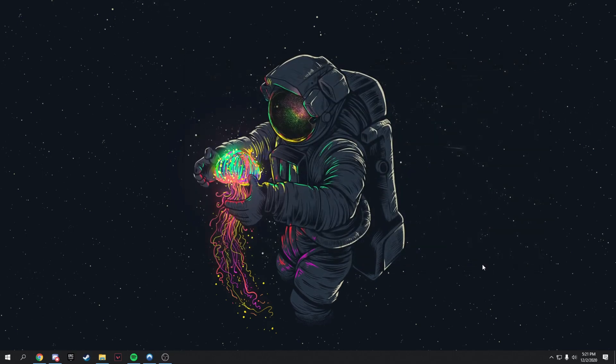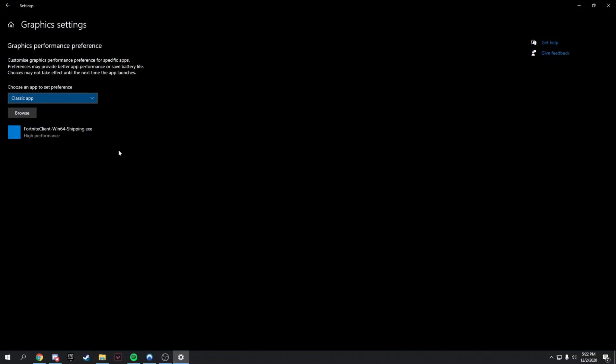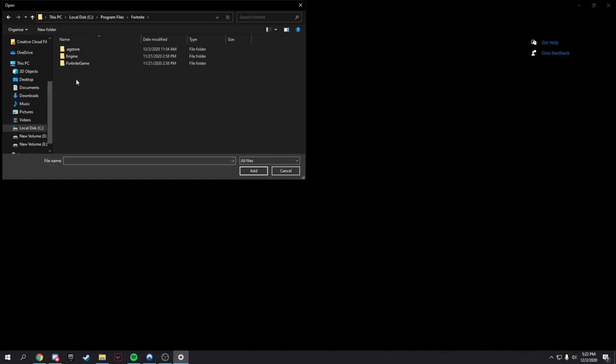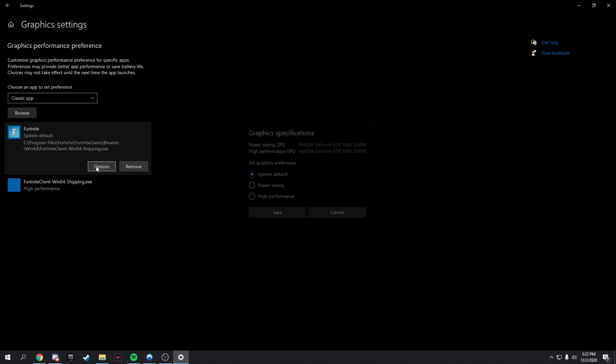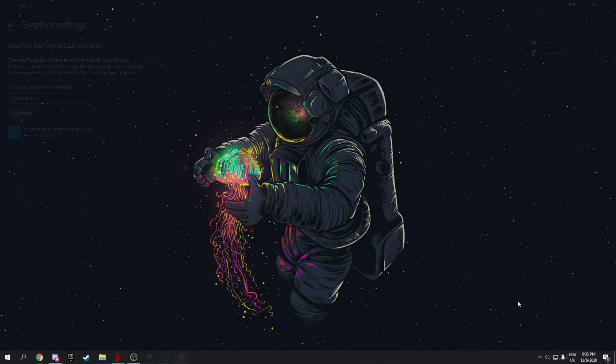Now let's set your GPU to prioritize Fortnite. Search 'Graphics Settings' in the Windows search bar, click Browse, and navigate to your Fortnite installation — for example, C drive > Fortnite > FortniteGame > Binaries > Win64 — and select FortniteClient-Win64-Shipping. Click Add, then click Options, select High Performance, and save. This tells your GPU to focus on Fortnite.